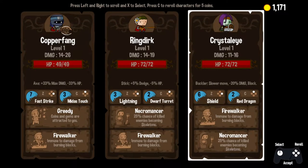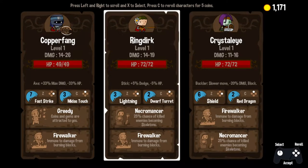So what do we want to do here? What will determine our play? Necromancer and Firewalker for our traits here, same here. Greedy and Firewalker — decisions, decisions. Lightning plus Dwarf Turret, Shield plus Red Dragon. You know what? Ring Dirk's got a flower in his hair. Let's go with Ring Dirk.